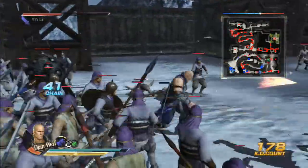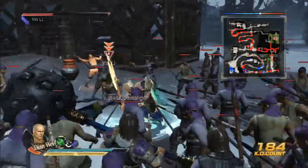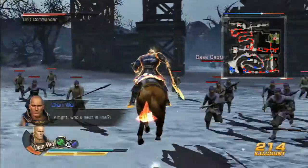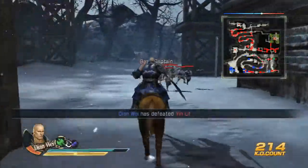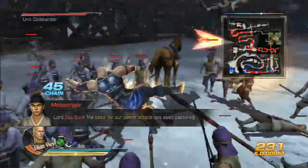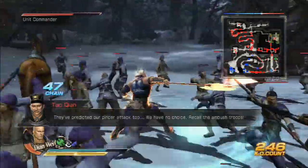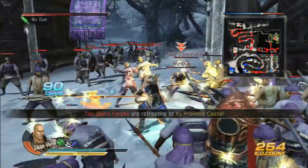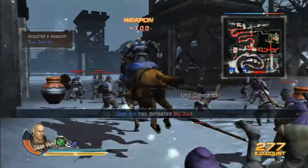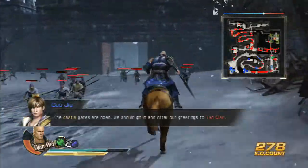Alright, so we go in here, we get immediately ambushed by this guy, Yin Li. And yeah, so we should be able to take him out without too much trouble. There we go. I believe then you can go across here and mess with the other guy. Don't know where he is. Oh, there he is. Come on, I'm trying to hit here. That should do it. Almost got him, not quite though. So I believe this is when the gates are open now.